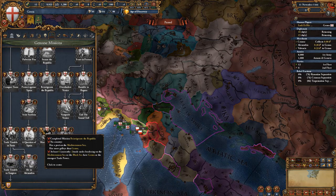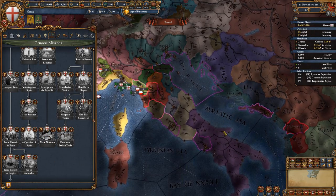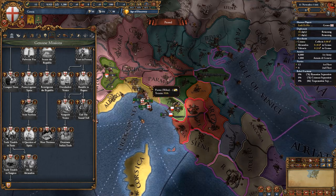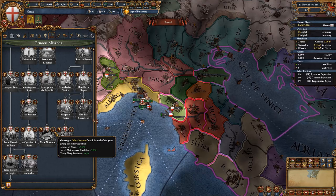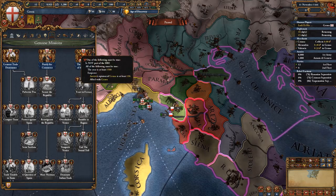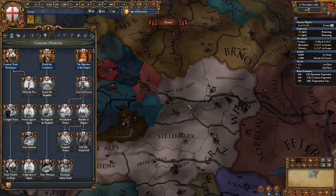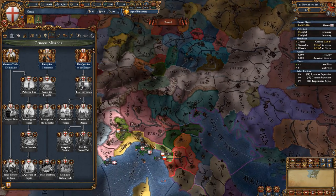The only permanent modifier until the end of the game that Genoa has is the Mare Nostrum, where you need six centers of trade within the Mediterranean coastline belonging to you. This gives until end of game: morale of navies +5%, naval maintenance -5%, and yearly navy tradition +0.5. On the right-hand side of the mission tree, resolving the shadow kingdom situation — either by allying the Austrians or leaving the HRE — gives a permanent claim on Ferrara.